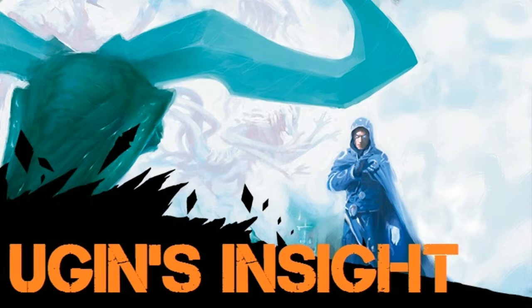Next one is Dukhara Scavenger, five and a black, crocodile, it's a 4/6. When it enters the battlefield, you may put target creature from your graveyard on top of your library. Playable - high cost, but fair. I had a couple of these in my sealed pools and they got to play out some of the time. I could never find it when I wanted it, but it is playable.